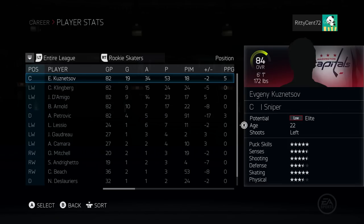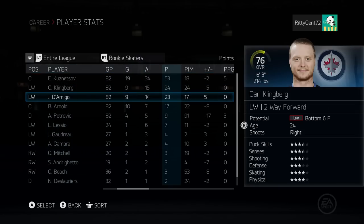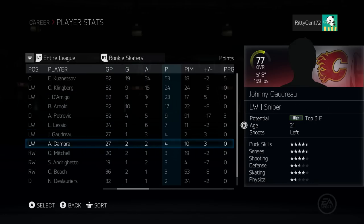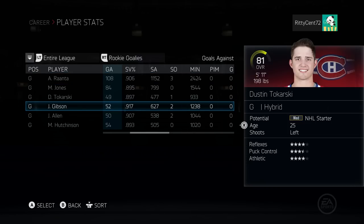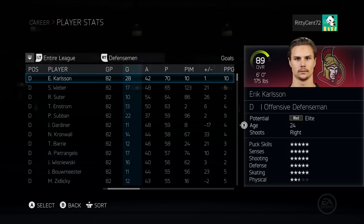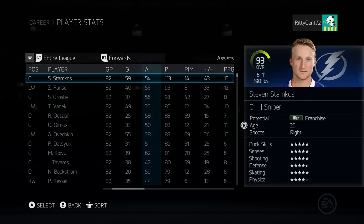I see a .920 from Braden Holtby. Pavelec, Ranta, Cam Ward, Backstrom, Jonathan Bernier - 86 overall, what a time to be alive. For rookie skaters, we got Evgeny Kuznetsov with 34 points in 82 games, and Carl Klingberg with 24 points. Johnny Gaudreau put up four points in 27 games. Ranta was a rookie goalie, as were Martin Jones, Tokarski, John Gibson at 85 overall, Jake Allen, and Hutchinson.